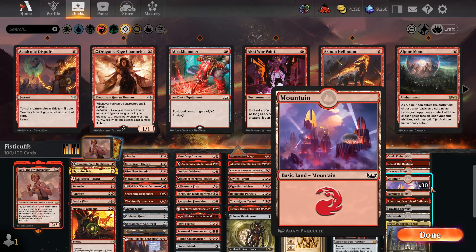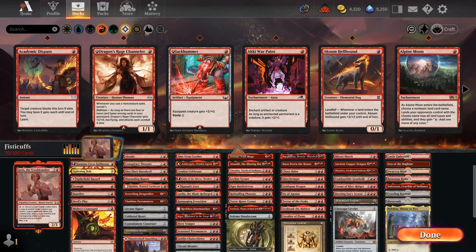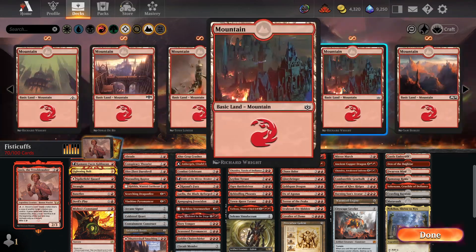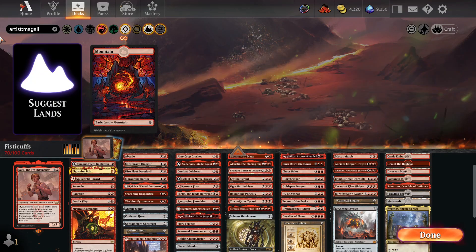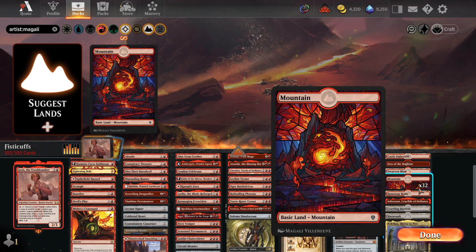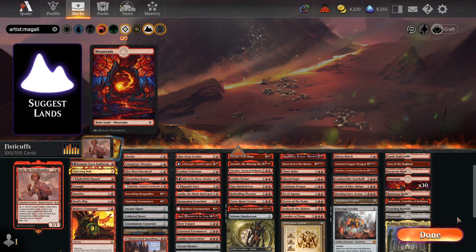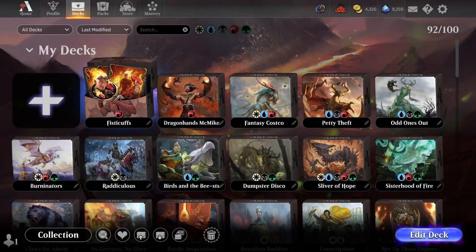I also want to change which mountain art I'm using — this is a slightly different process. I'm going to drag the current stack of mountains out of the deck and click on the Land filter up here. I have a lot of different mountain arts unlocked, but I know exactly which one I want, so I'm going to search by the artist to find it more quickly. I'll add these mountains into the deck by clicking on them and then clicking Suggest Lands. I had 30 mountains in before, so I'll adjust back down and now I've changed which mountain art I'm using in my Jaxis deck.